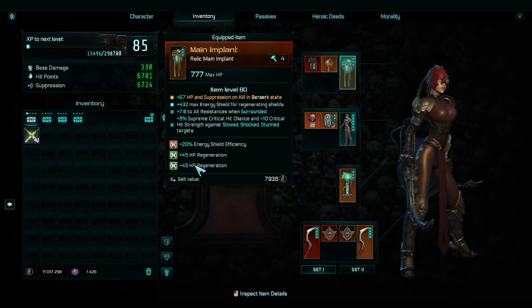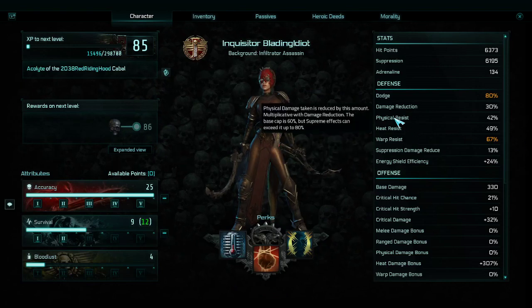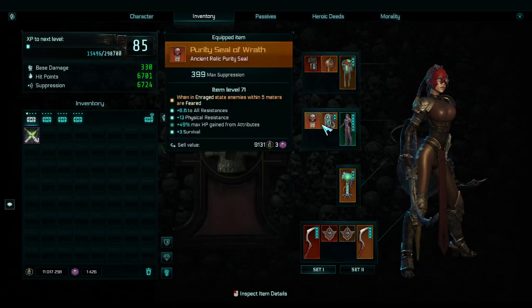We have shield efficiency — I should probably get rid of that — but then 90 HP regen which is just great. We have a seal of wrath I really like, but I could probably do without it nowadays and get a better purity seal. My physical resist is actually really bad without it, so if I can get something with around 13 physical resist and similar bonuses that would be ideal — but overall I think it's really good.